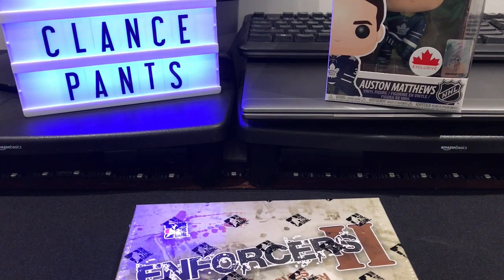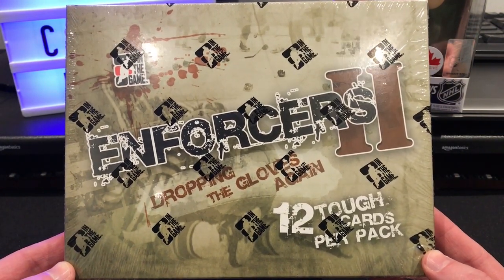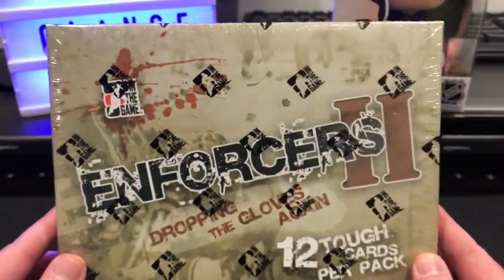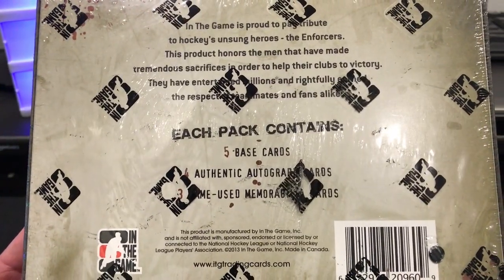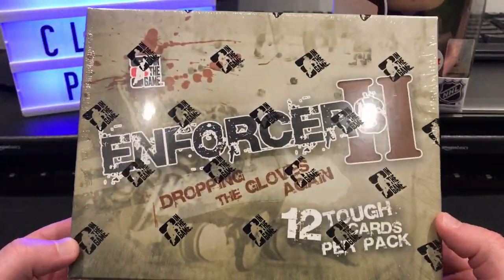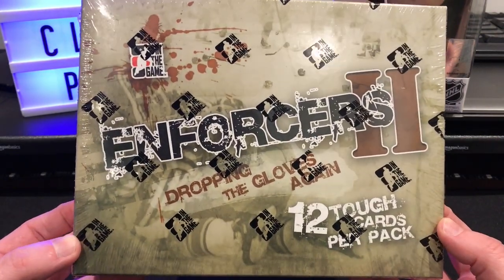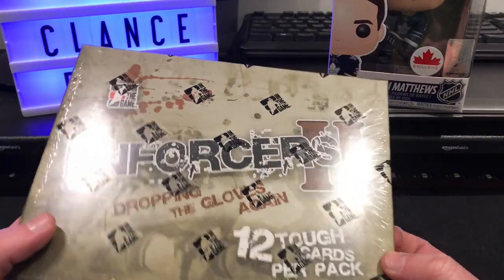Hi everyone, welcome to the video. Today we got something fun - this is In The Game Enforcers 2 from 2013. We get 12 cards in total, and this is a massive box for just 12 cards. It was 70 something bucks Canadian. With the 12 cards we're actually getting five base cards, four autographs, and three game-used memorabilia cards. It's pretty cheap because chances are the autographs and mem cards - those players aren't going to be worth much of anything, since they were no-name enforcers back in the day.